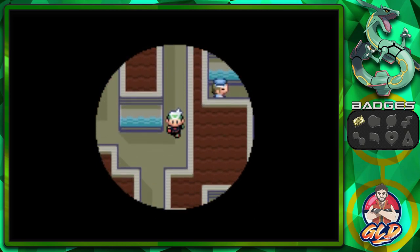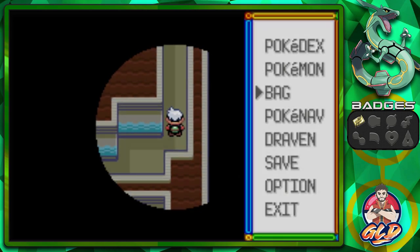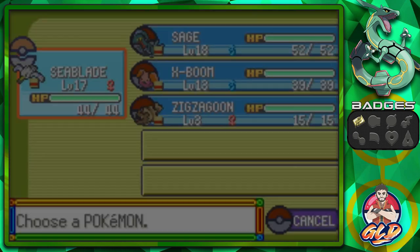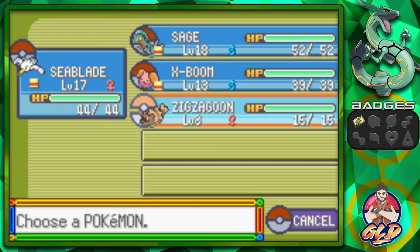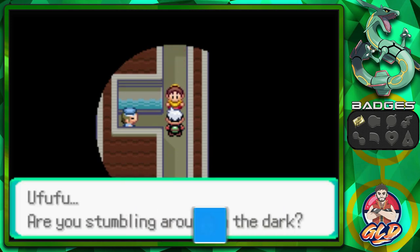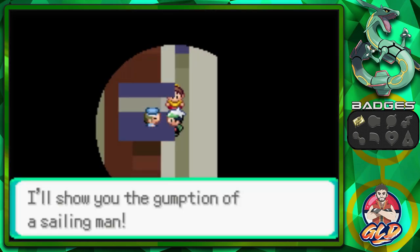Let's go ahead and battle these two individuals. Let's use one of our regular potions. Another important thing about Dewford is that there is no Pokemart, so make sure to stock up over at Rustboro. And let's look at Zigzagoon — he gives us an extra potion. 'Hoo-hoo-hoo, are you stumbling around in the dark? I'll show you the gumption of the Sailing Man.'